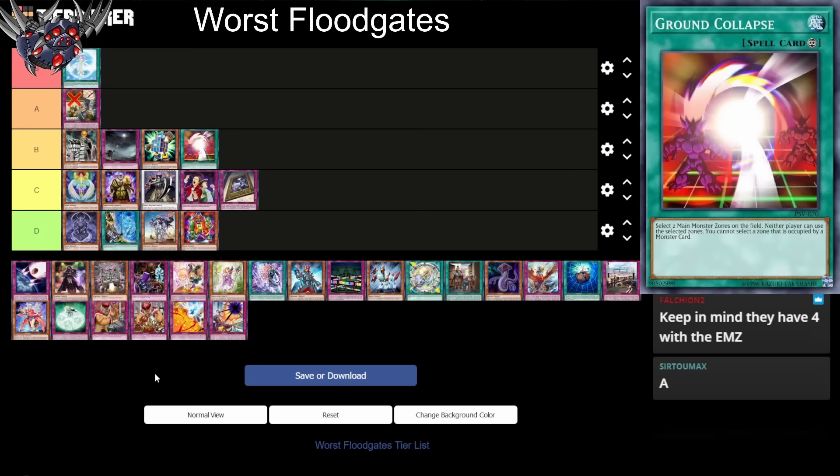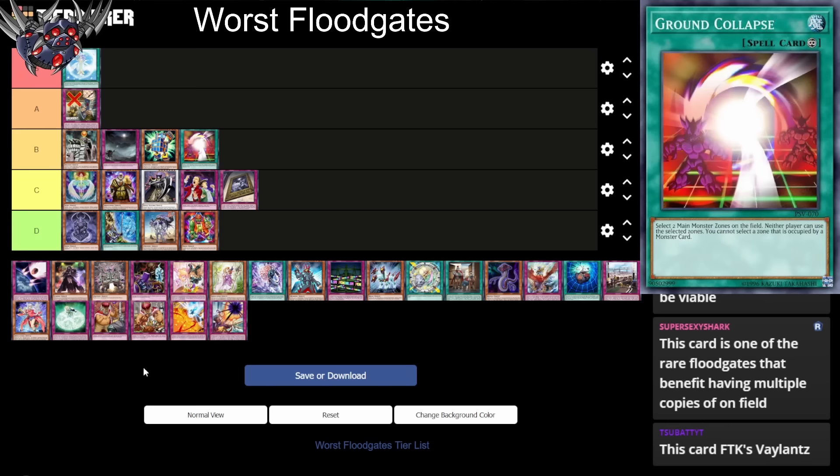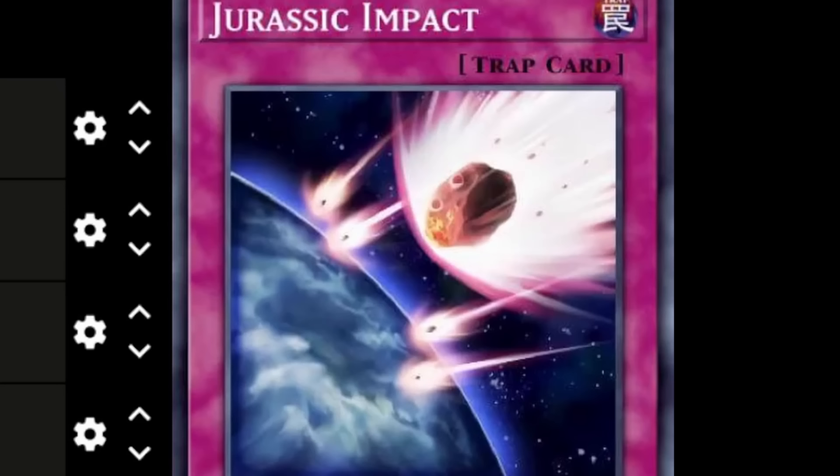Is it really A tier? I'm gonna put it right next to them in B tier. Actually, they have four zones with the extra monster zone — if you have two copies, it's good. If only one, it's not. Yeah, we'll put it in A tier. This is an A tier terrible floodgate.